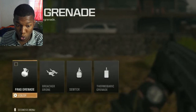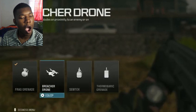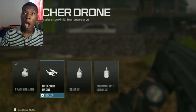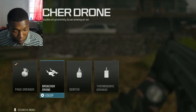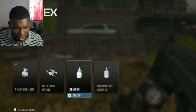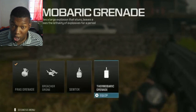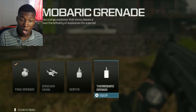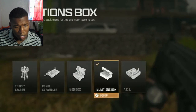Moving on to lethal grenades: we have frag grenades. Then there's the Breacher Drone — you throw it up in the air, it goes toward your enemies, and once within a certain radius it explodes. That will go crazy on Shipment. There's also one that sticks to walls, and the thermobaric grenade, which works like a frag but when it explodes it throws fire on the ground — the longer enemies are in it, the more damage it does, kind of a mix between a frag and a Molotov.